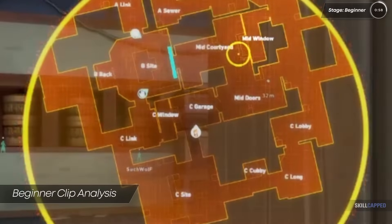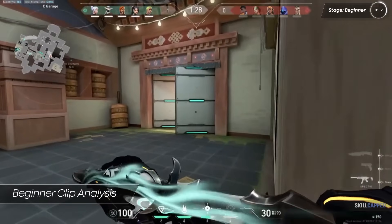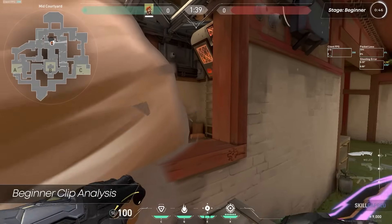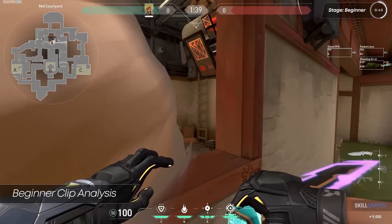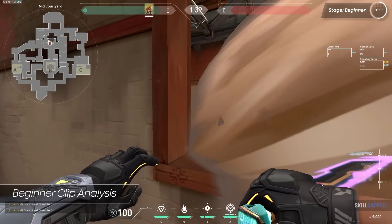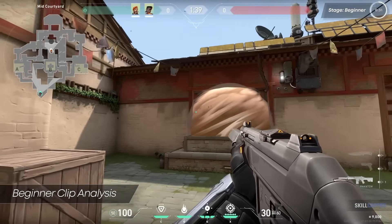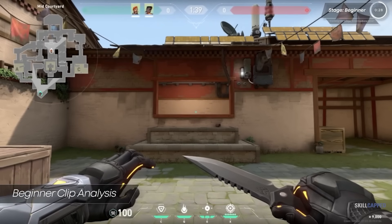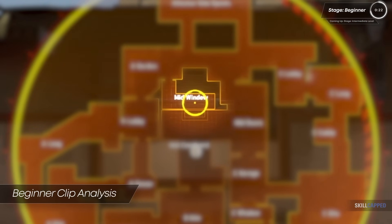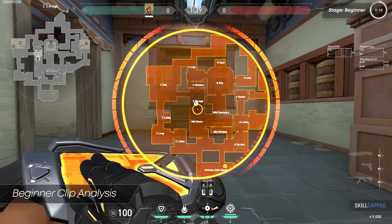If we pay close attention to the smoke that was placed, we can see it was placed quite deep in the window. Recreating the same placement shows pretty large gaps on the left and right of this smoke. This issue stems from a lack of awareness of where the edges of the smoke and the window are. If you're ever unsure, Brimstone's tablet actually shows the edges of the window, so always line up the edges of your smoke with the edges of the window.